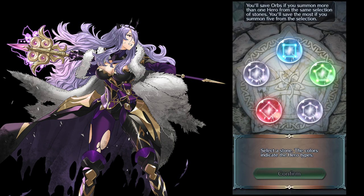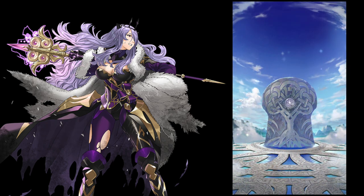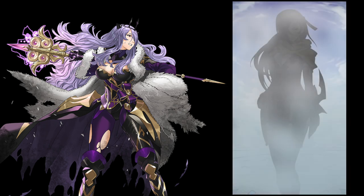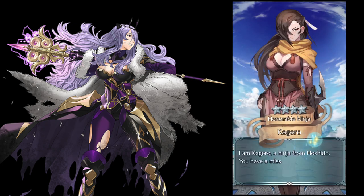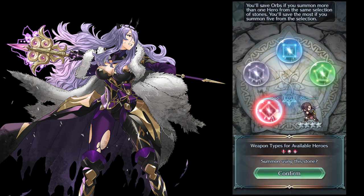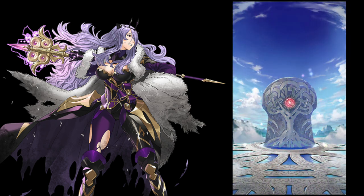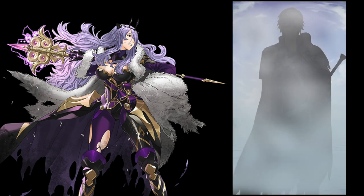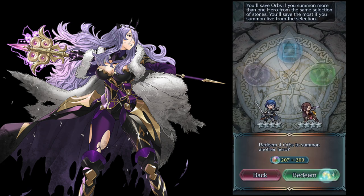One of the worst case scenarios is you get a repeat of a unit you're already plus 10 on, hence defeating the struggle. And when you plus 10 something, it really is a struggle. Would love Camilla — that's probably what we're looking for in colorless. And red — I'm trying to remember what is in red. Probably some Alleywoods and some War units. Altina is in red — that's what we would want.